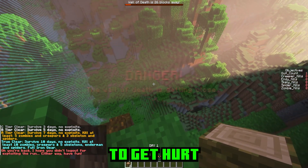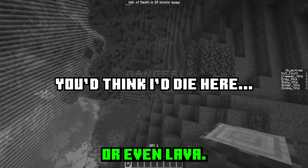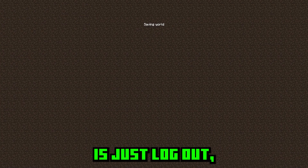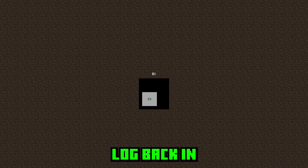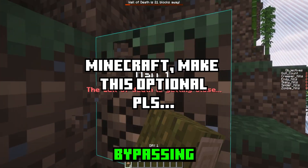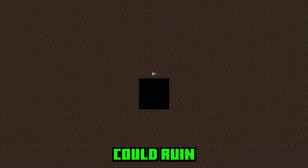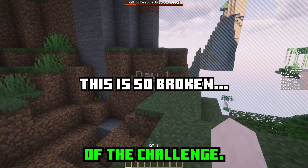Basically, the moment you're about to get hurt from any source — whether it's being surrounded by enemies, fall damage, or even lava — all you have to do is logout, log back in, and you now have three seconds of invulnerability, bypassing that moment of damage completely. You can see how abusing this exploit could ruin the entire point of the challenge.